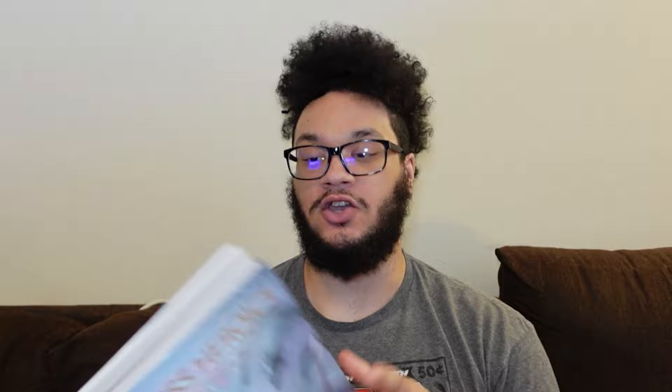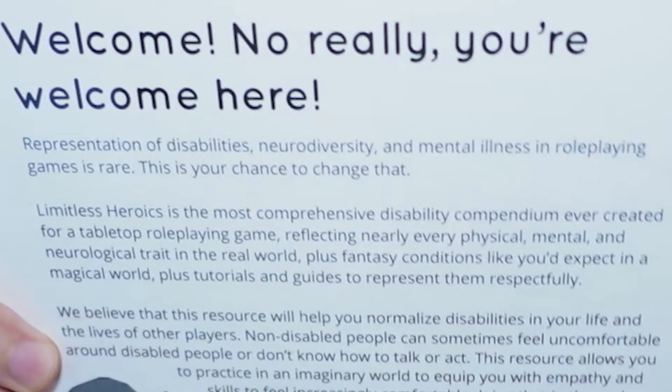The artwork is absolutely gorgeous and stunning. What does that say on the front? Limitless Heroics — including characters with disabilities, mental illness, neurodivergence, fifth edition, Wormworks Publishing. My goodness. And then here's the back with some more artwork on the back with her prosthetic leg. That is so cool.